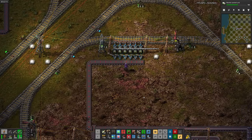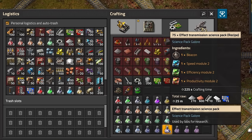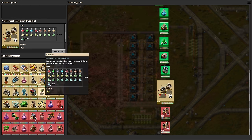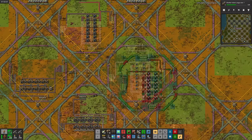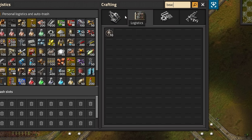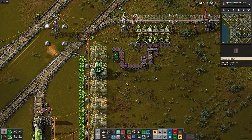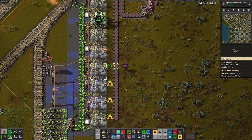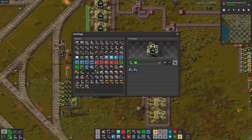Back to actually making science again — let's set up modern automation science, which takes electric engines and assembly machine 3s. I'll set up the science assemblers first, then the assemblers for the things being assembled into the science. Efficiency module 3s, now for rocket control units. After hand delivering a few of the assemblers, there's modern automation science. Next is effect transmission science, which takes beacons and one of each level 2 module. I'll set up the level 2 modules first — and that's rocket control units. Now for worker robot cargo size, because I feel like it.